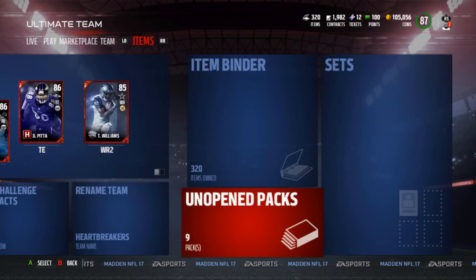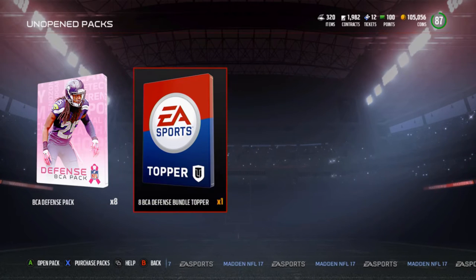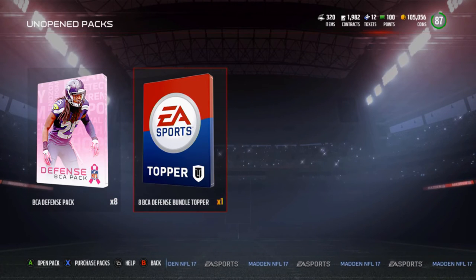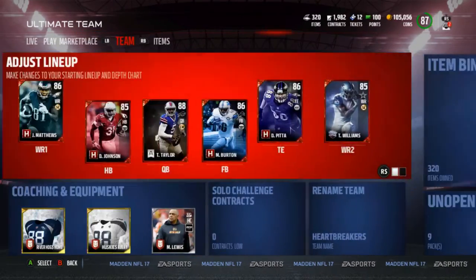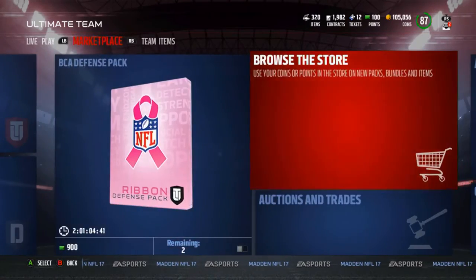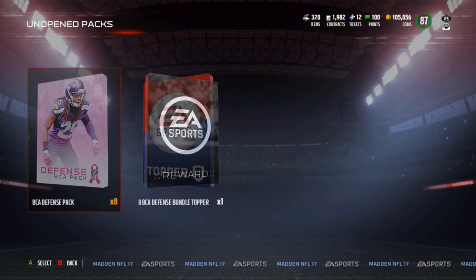What's up guys, it's Nick, we're back on Ultimate Team and I'm gonna be ripping the BCA bundle. I got a $100 bonus at work for referring someone, so that's what I'm using to buy this. It'll cost me like $50 or so — not the 7200 point bundle, it depends on if you have EA Access or not. I ended up spending $65.